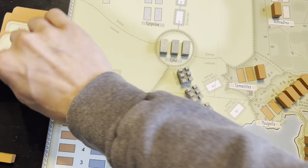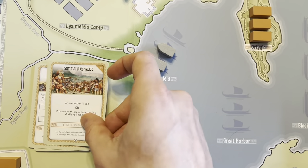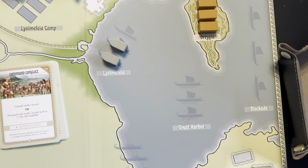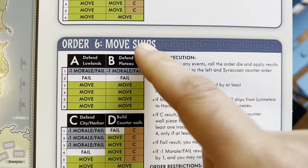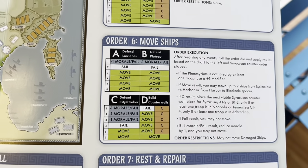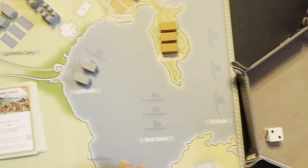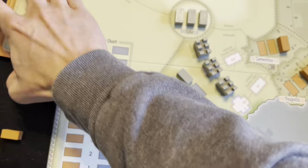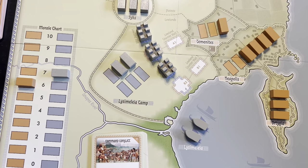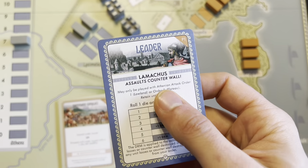Let's try and move some more ships again. We draw command conflict: cancel order or proceed with minus one die roll modifier. They're doing defend the plateau — with my plus one for units in the area but minus one from the card, it's a flat roll. I rolled a two and failed. Ships are having a tough time getting going. Let's try one more time. I got a leader — Lamachus! He can be played with an Athenian attack order, which I haven't done yet because I haven't needed to destroy counter wall sections.